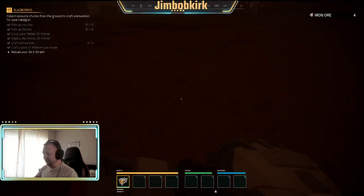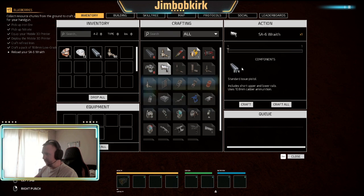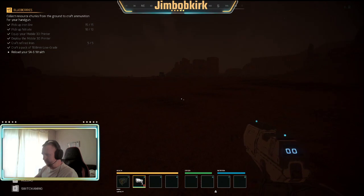I would just be using admin cheats to spawn that stuff in to show you, but you need to do this for missions anyway. This always takes iron. They've kind of made it so you can use your guns basically the whole way through the game. Let's pop that in there - there we go, equipped.